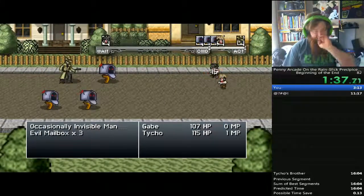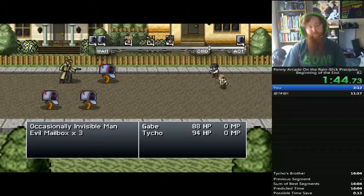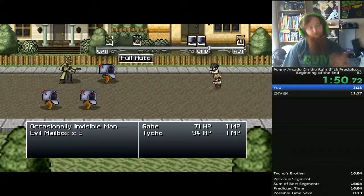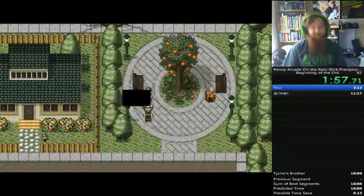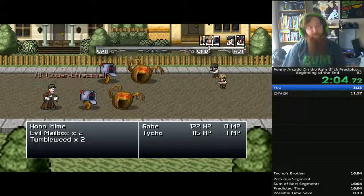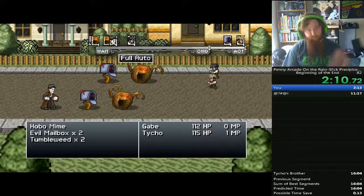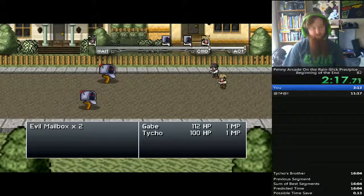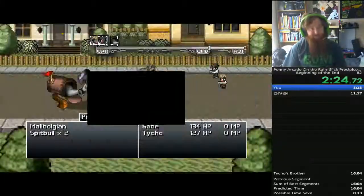There's a trick I've been doing to reduce time: I choose to kill some enemies based on when their action will take place. I kill specific enemies before others if the others will have already taken their turn, to reduce the amount of battle animations that are actually present. In some cases it just happens naturally; otherwise I choose my targets very carefully.